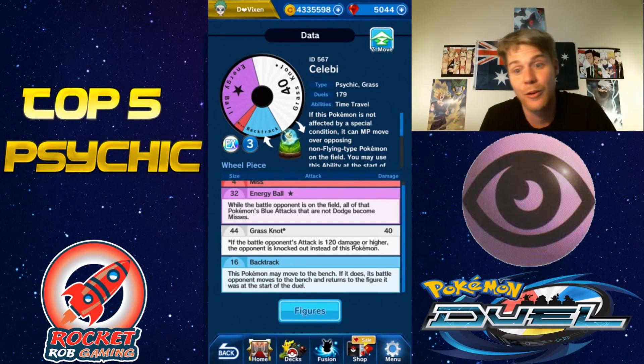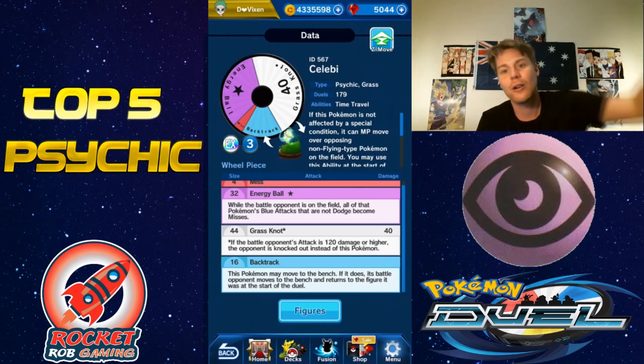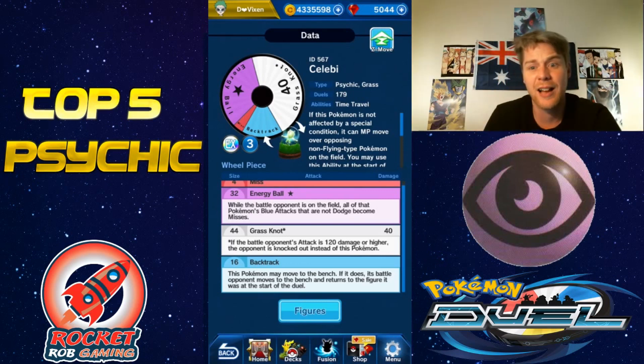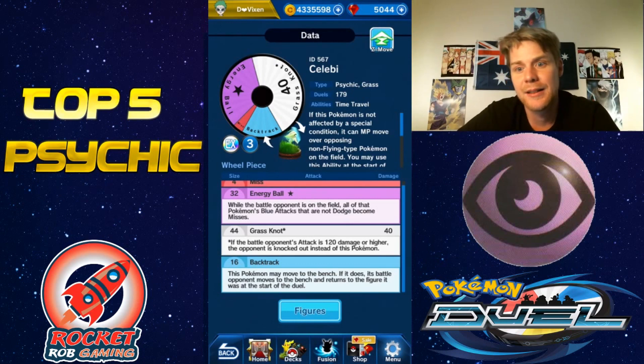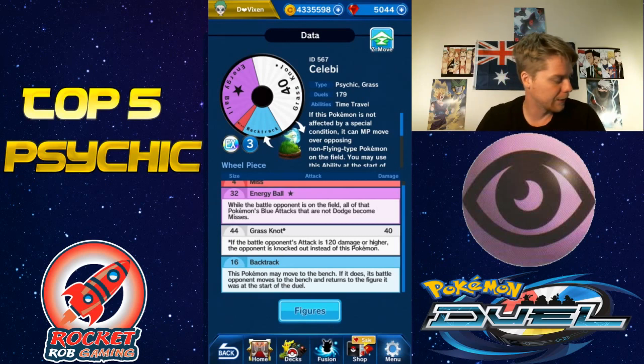Backtrack is great as well — you can move your Celebi to the bench and your opponent will move to the bench and go back to the figure it was before. So if your opponent has evolved or whatever, you can totally just send it back to the complete start. If they've put any markers on it that increase anything, you can basically send that straight back to the start of the duel. That's Celebi, number three on this list.